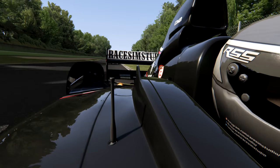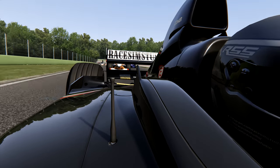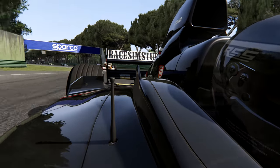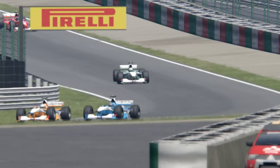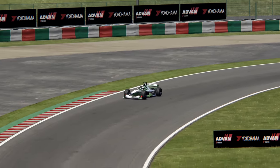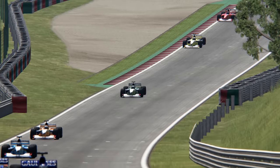C'est un mod payant à 3,99€ que l'on doit aux équipes de Ray Sim Studios. Vous connaissez certainement cette équipe de moddeurs, puisqu'on a déjà pu découvrir ensemble plusieurs voitures qu'ils ont créées : la Formula RSS 2, la Formula RSS 79 et notamment le GT Mod sorti il y a quelques mois. Tous leurs mods sont évidemment payants. Je remercie les admins de me l'avoir mis à disposition pour vous le présenter.